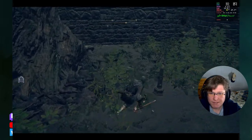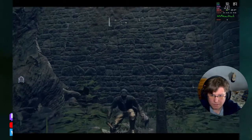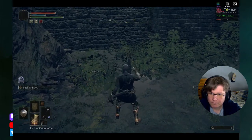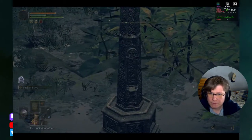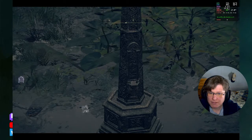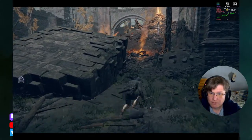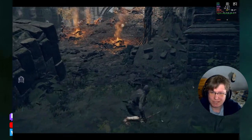I keep seeing these little landmarks. What is that? I see them in different parts of the world. Nobody's attacking me, so I'm just going to take a closer look. I feel like these mean something. And if I didn't already have the ability to teleport between Sites of Grace, I would think that they are teleporters. But it's like, why would the game give you two different teleporting systems?